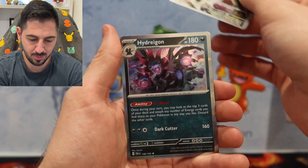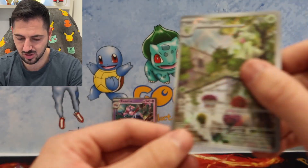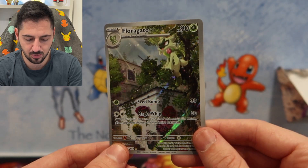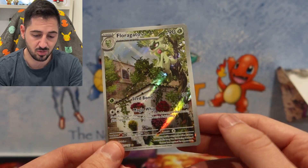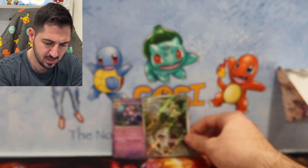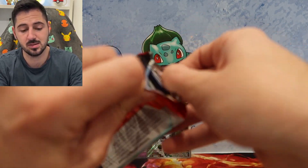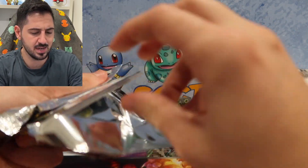Florigato! Art rare, followed by a holo Masquerada. So the first hit of today's opening is this beautiful Florigato — what a nice card. The Masquerada is also nice, but this one's horribly centered. So the first hit is the Florigato. I'm calling them hits — I think they're considered hits nowadays anyway.